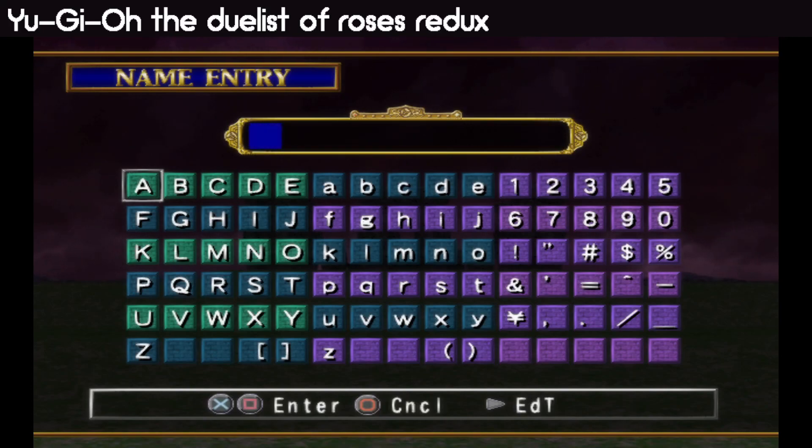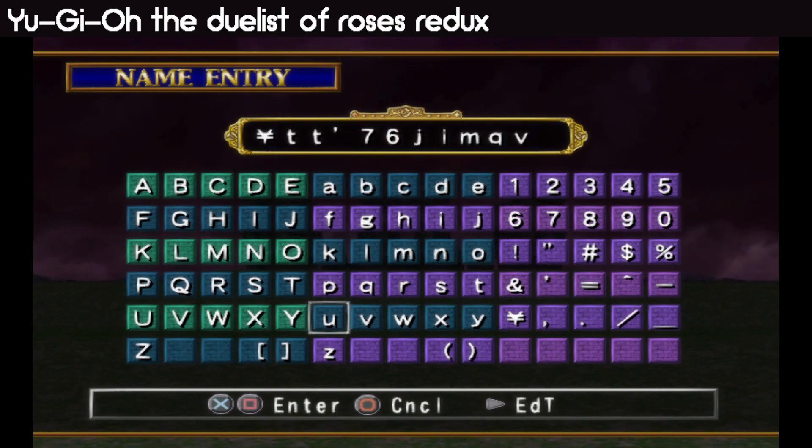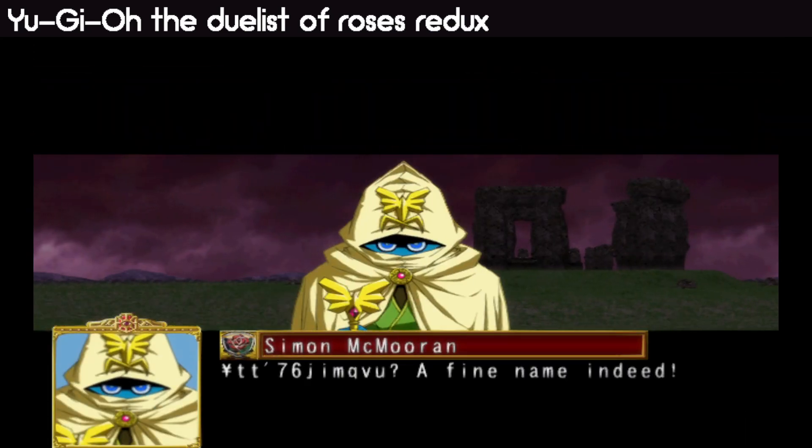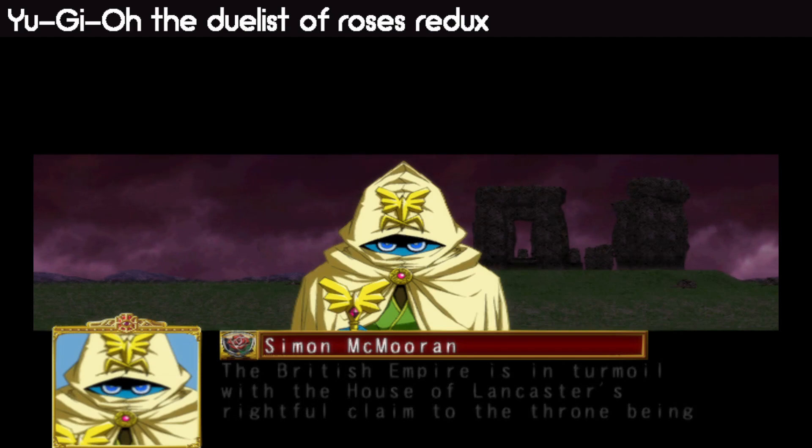Hey everyone, welcome back to another playthrough of Yu-Gi-Oh! The Duels of the Roses Redux. Our last playthrough was of Fonder, and now we're going to do a new one. The decks are determined by your name, and we've only done four playthroughs so there's still plenty of choices. I'm just going to put some random numbers in and see what random three decks we get — we still shouldn't get too many repeats, so it should be fine.